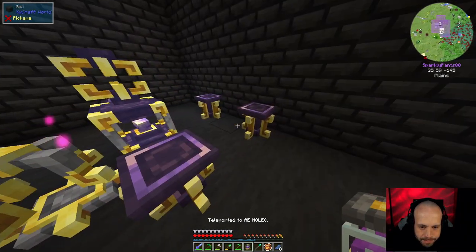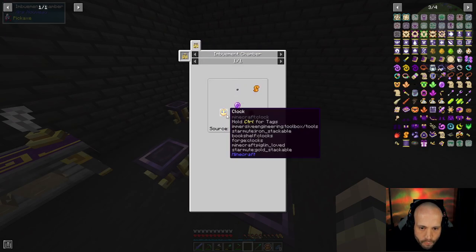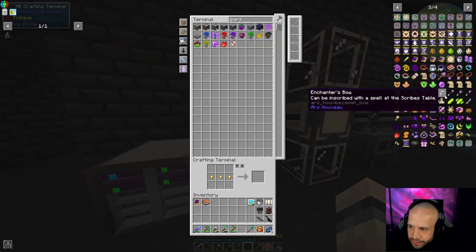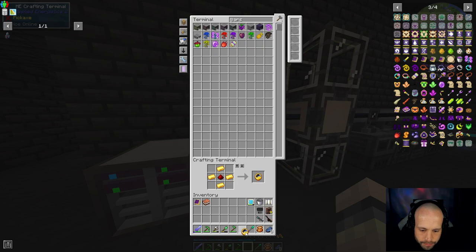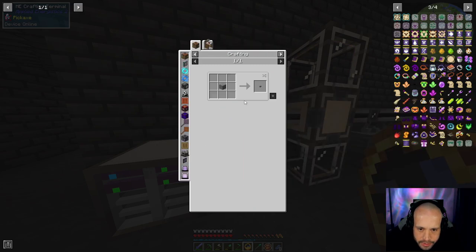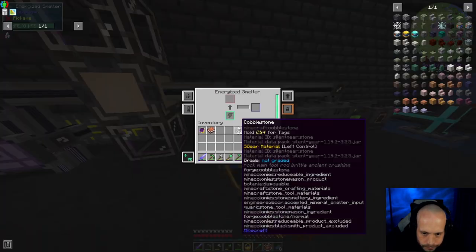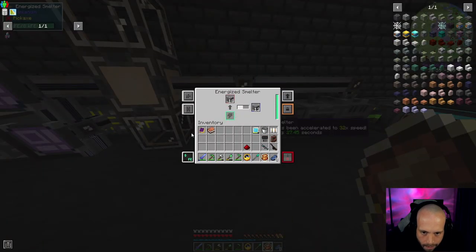We're going to put this down and pray that this is enough. So our clock, redstone, stone button — we could look at that in here. Redstone, stone button — we haven't got any stone left because we turned it all into polished stone. Oh my god. There we go.